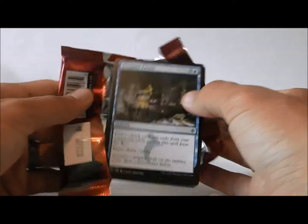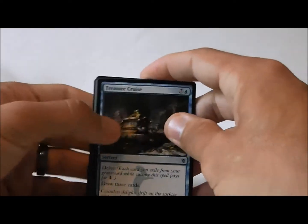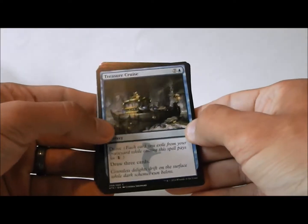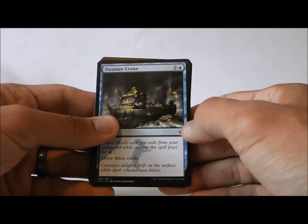Now remember, when you are drafting, it is important to stay open for as long as possible. That means picking the best card regardless of color. I have learned some new strategies and new tips that I hope to share with you as far as Khans go, and we'll see if any of the cards here trigger those.